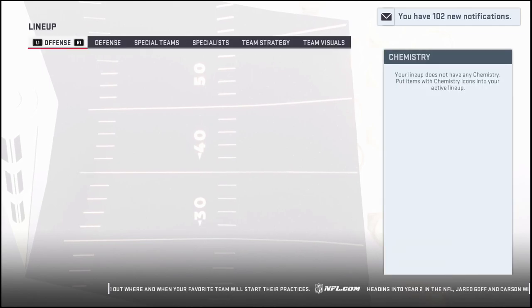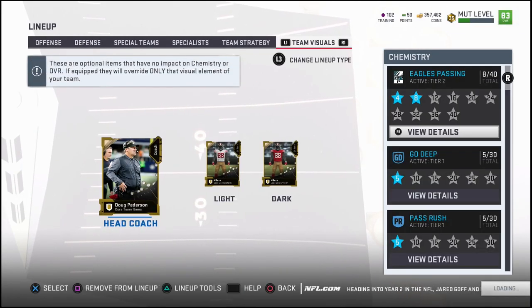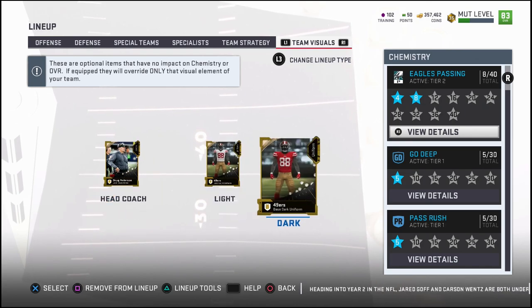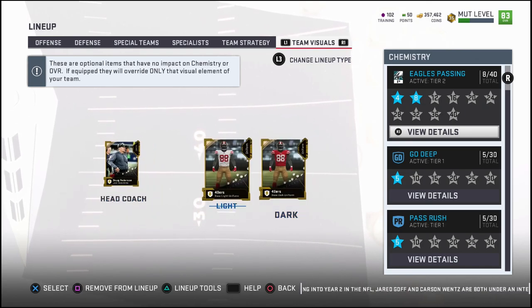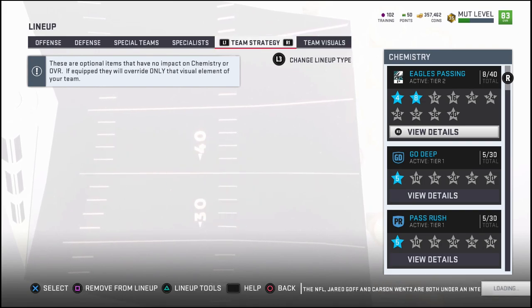What you're going to want to do to fix this is go into your adjust lineup and then go over to your team visuals. Most people don't already have these, but what you're going to want to do is purchase the uniforms of the team that you actually want to use their playbook.